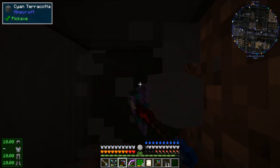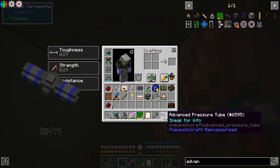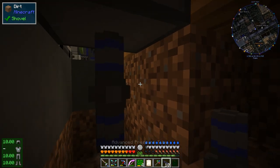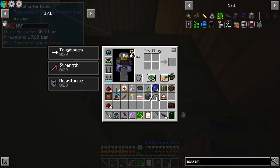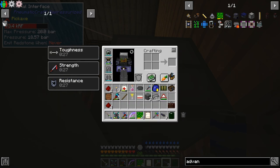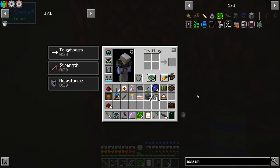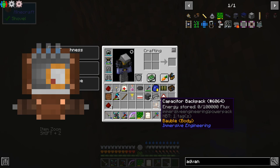But before we do that, we need to get some pressure in here. I'm going to be using high pressure or advanced tubes. Now this machine is going to fill it with pressure, and now that it has enough pressure it's starting to charge our stuff. So that's all charged. It doesn't charge my backpack though — my capacitor backpack. I'm not sure what that's about, but if I take it out and put it in my inventory — now it's charging it.